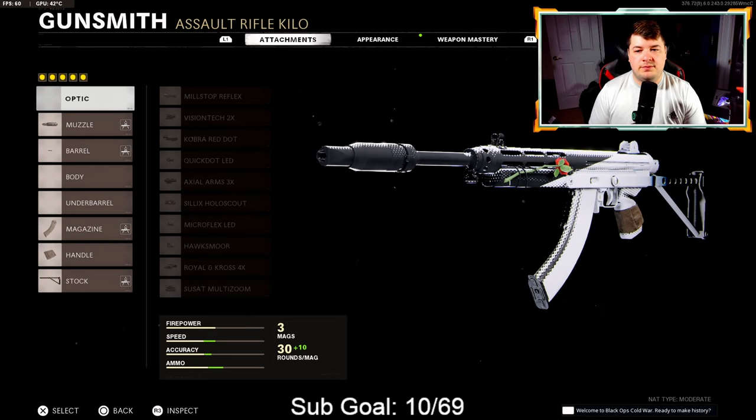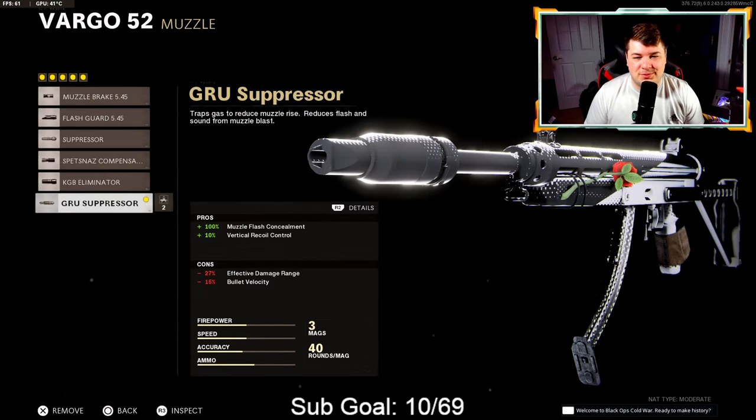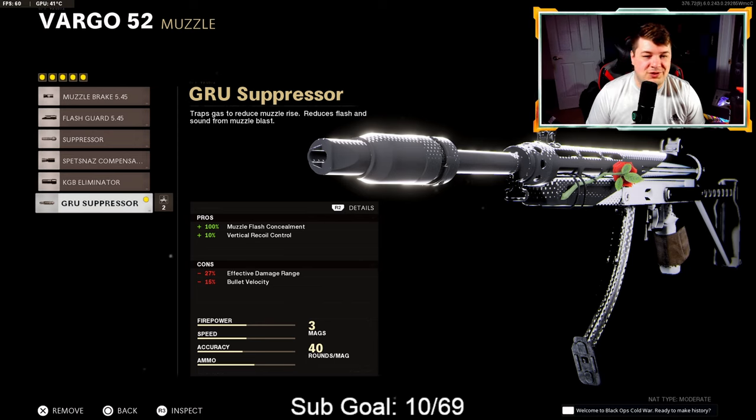At number two I have the Vargo 52. This could be swapped between number one and two — I think they are both equally as good. Starting with the Gru suppressor — 10% vertical recoil control and the ability to stay off the map. It's kind of like the Fara 83 but better. It has that fire rate of the FARA and the FFAR but the statistics are much better here. The fast fire rate gives you the ability to play aggressive, and you also get the ability to take medium and long range gunfights.